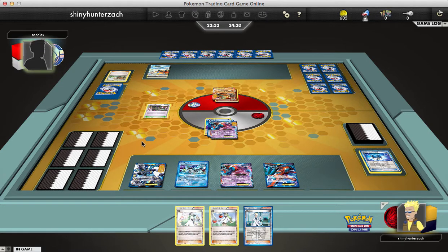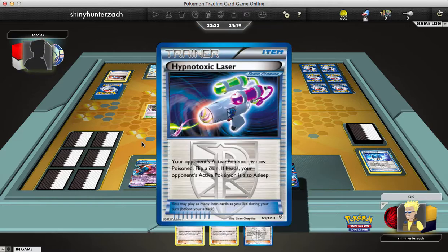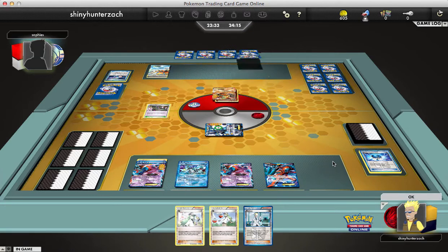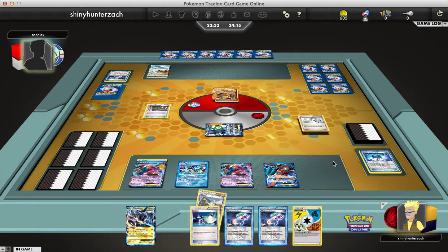They are going to attach a Metal Energy to the Keldeo, catcher out my Thunderous — and there's a Hypnotoxic Laser. They also get the Sleep flip, not that it matters, because my Thunderous is going down this turn.